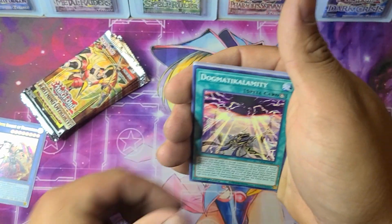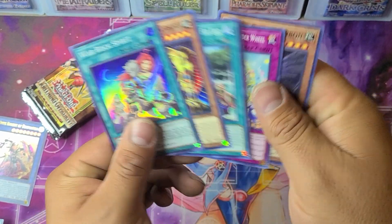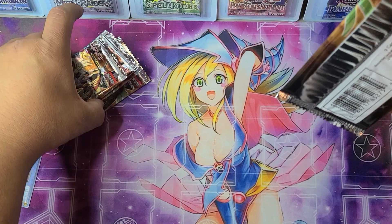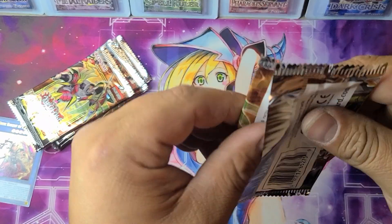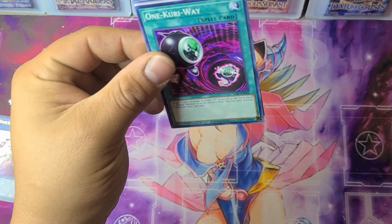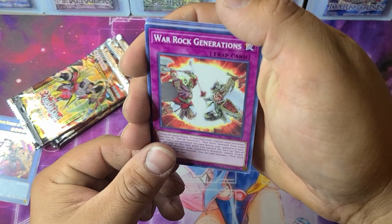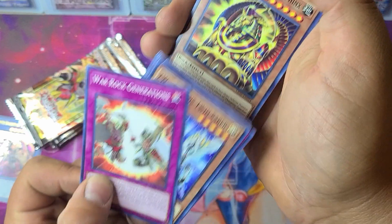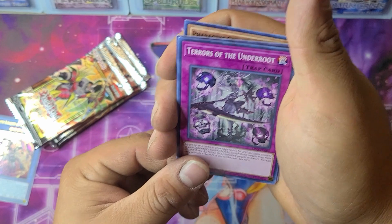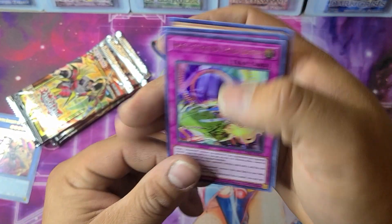Continuing through pack five: War Rock, Boo Boo Game, Dogmatic Calamity, Pegasus, Twin Saber, and War Rock Spirit. Pack seven has One Kree Way, War Rock Generations, Penguin, Pegasus, Twin Saber, and the Amazement Cyclo Coaster.